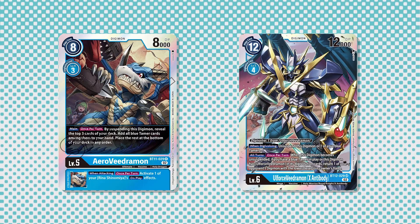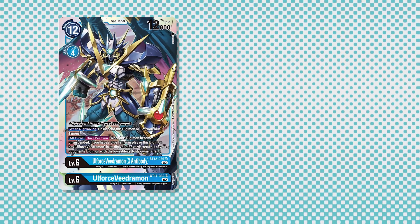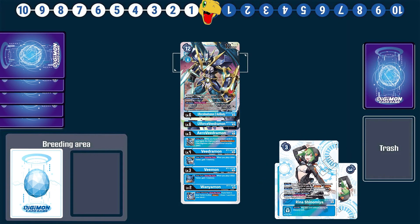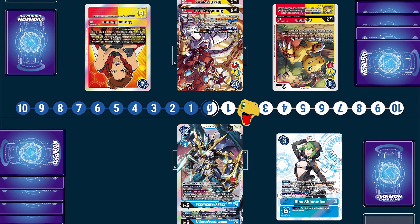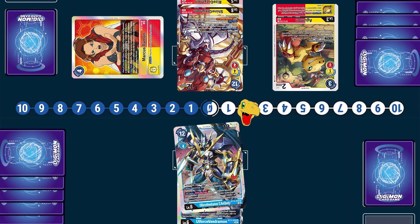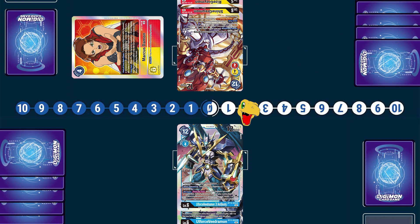Old Force X costs four to digivolve, or one if you put it on top of an Old Force, and when digivolving it can unsuspend itself or one of your blue tamers. You find yourself with an unsuspended Old Force — after resting all your arenas, you can digivolve into Old Force X, unsuspend Arena, and now you get another two checks. It's a great extender, but it's actually even better as a defensive option. For each active Arena you have, you get an additional activation of blocker and evade during your turn, and while its removal effect only targets the lowest level Digimon, it's an effect that can be applied during all turns.